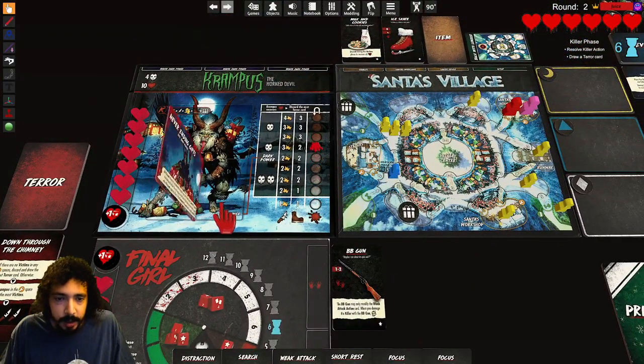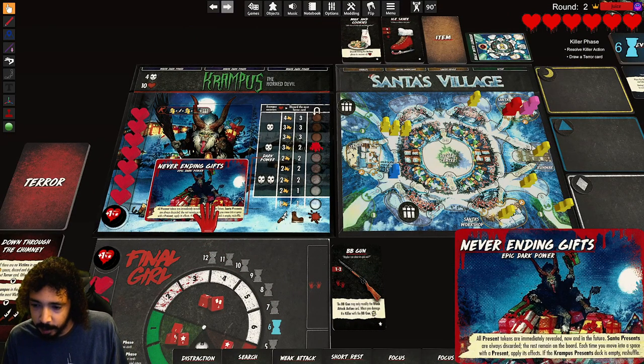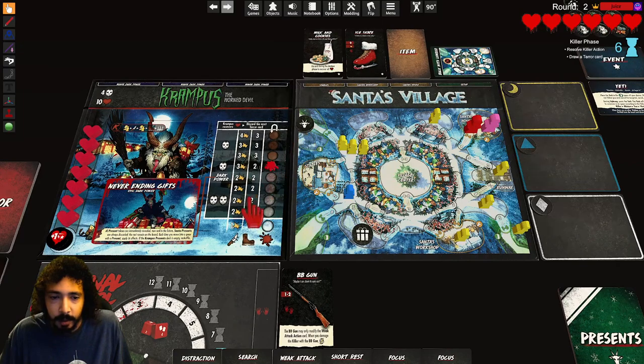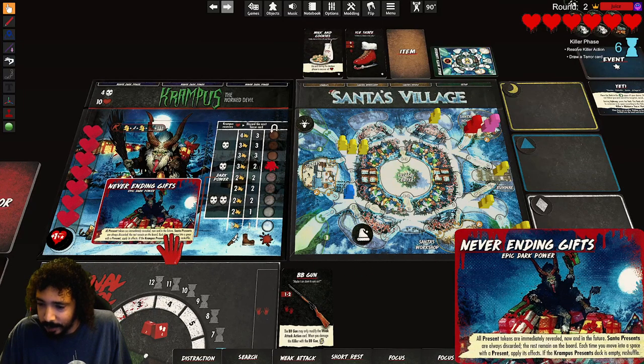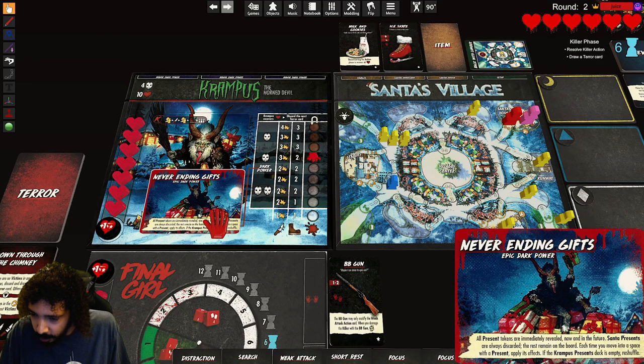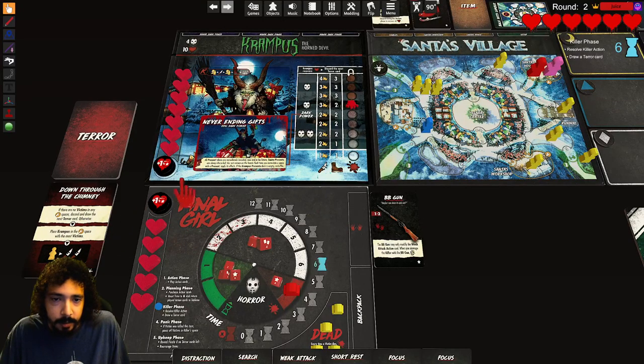We go up by two — one, two. We reveal the dark power: 'Never Ending Gifts' — it's the hard one! Epic dark power: all present tokens are immediately revealed now and in the future. Santa presents are always discarded; the rest remain on the board. Each time you move into a space with a present, apply its effects. We got one Krampus present and one Santa — Santa presents are always discarded, so we discard that. That does it for the tarot card.